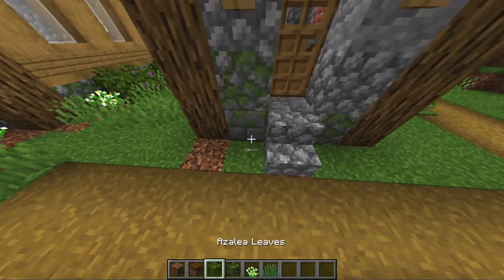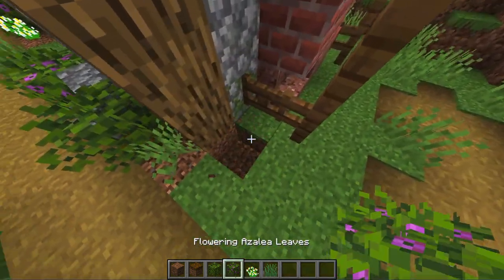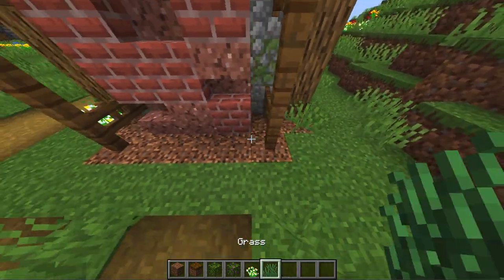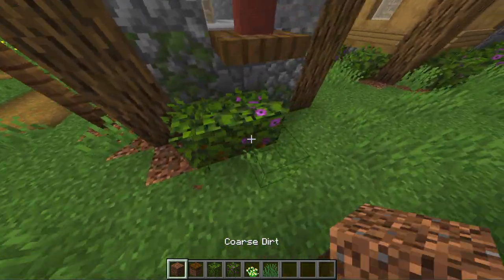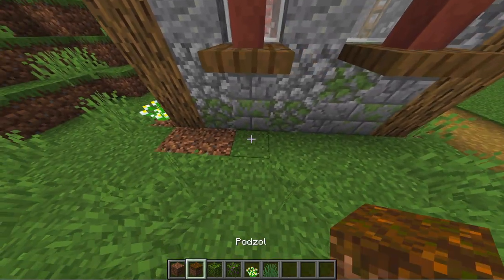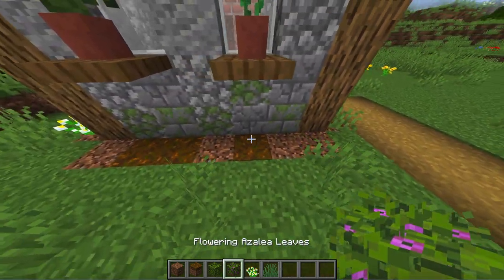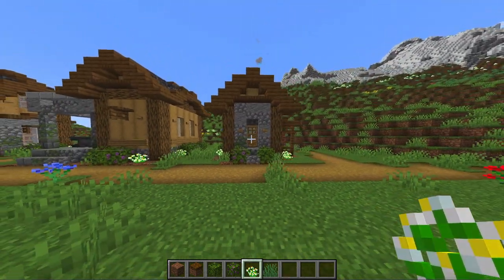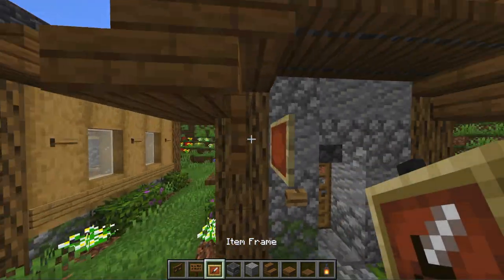Then you can as always put in all the greenery around the house. Finally, you can add a sign that shows who is working here, and then get to the interior.